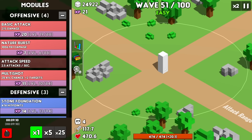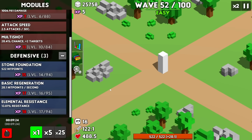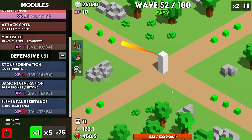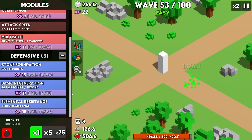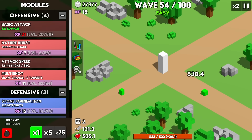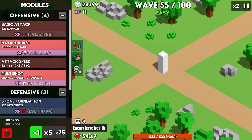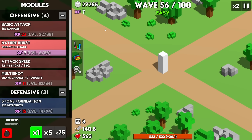I do need some more damage, and here comes the wave 50 boss — just got double-shot by nature burst. This tower is doing better than I thought it would. I want some more health and some more elemental resistance, because these guys are going to really hurt. The damage upgrade is getting really expensive, but it scales really well against their health. We're doing 578 damage — 30 more than they have health. I think I'll just keep upgrading that.